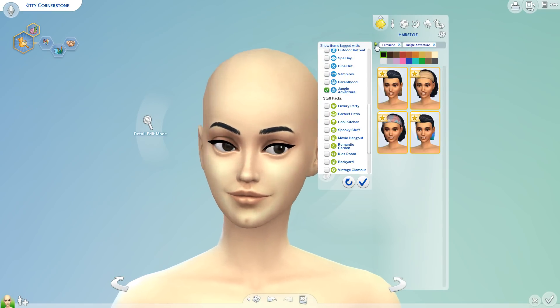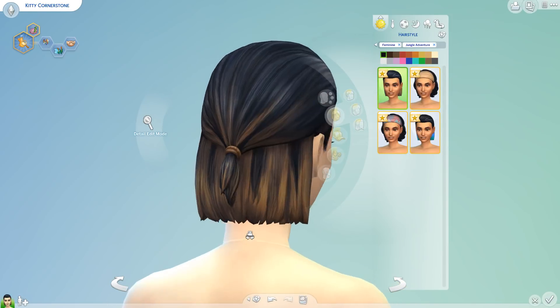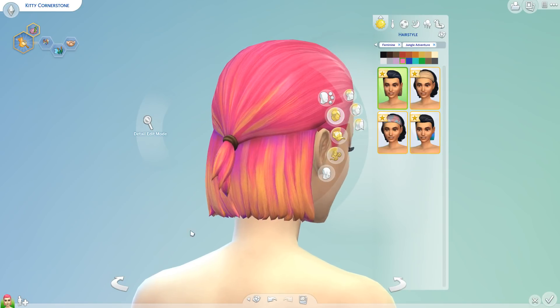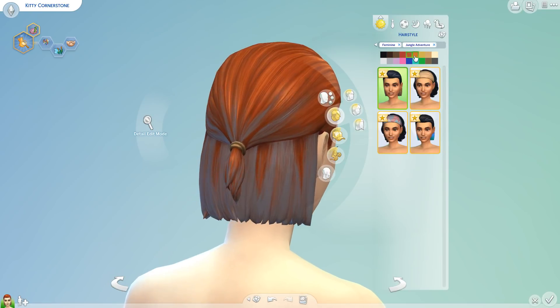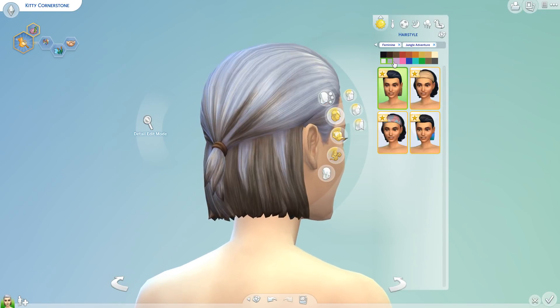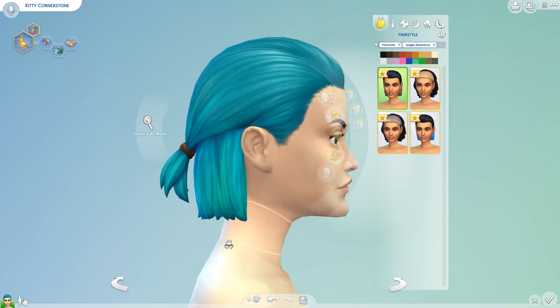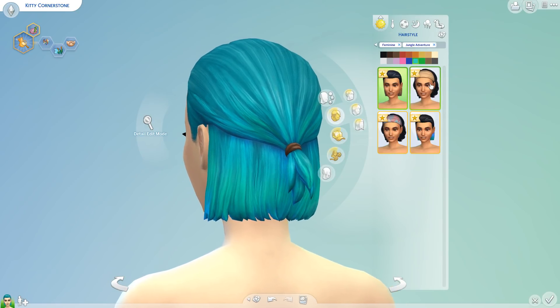We got to go to game packs, Jungle Adventure. It appears we have a couple new hairstyles. This is so cute — it's like a little bob. These are so beautiful, I love these. I think they've taken some hints from CC creators because I've definitely seen styles like this before.